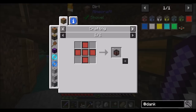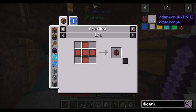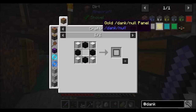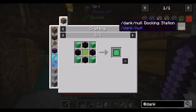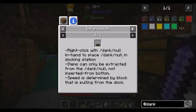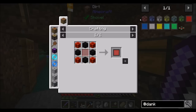The dank null needs five redstone. There's different tiers of it — lapis, redstone, iron, gold, diamond, and emerald. And there's a docking station as well. You can use the docking station to empty the dank null. So this is a pretty neat gadget.